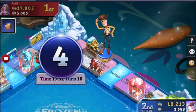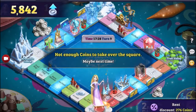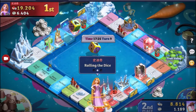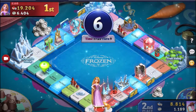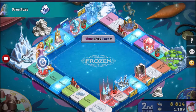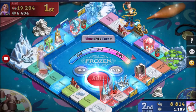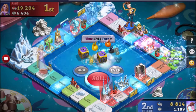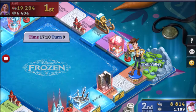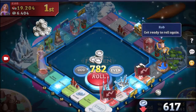You can also upgrade characters so they get certain traits. For example, Jesse from Toy Story can magnet people to her — so if she landed somewhere and I was three spaces away, she could drag me to her space and I'd have to pay the rent on that property.